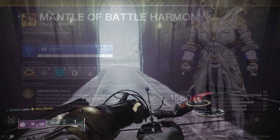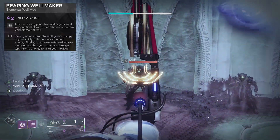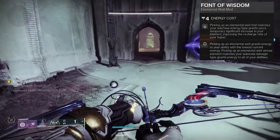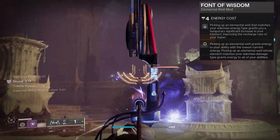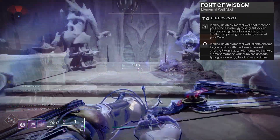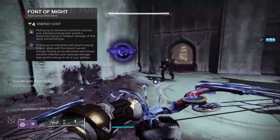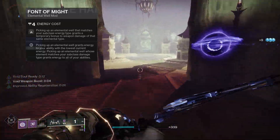I want to show you a couple of mods I like to run. Reaping Wellmaker — every time I put my Rift down, I'm going to spawn a Void Elemental Well on my next weapon kill, and it doesn't even have to be a Void weapon. I'm also running Seeking Wells so they travel towards me. With a Mantle of Battle Harmony build, you really want to get your super up as fast as possible to take advantage of the extra damage. Font of Wisdom maxes out your intellect for that extra 20% damage. I also run Font of Might, which gives a 25% damage increase — so not only are you getting max intellect, you're also getting a 25% damage increase. It's a super nice combo.